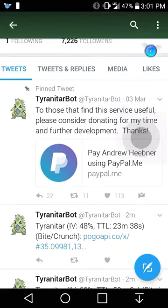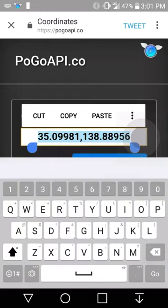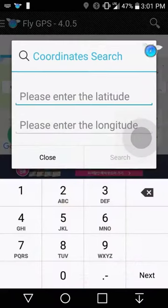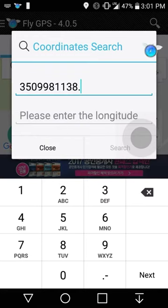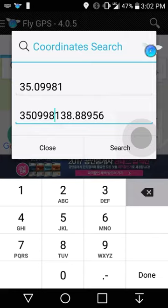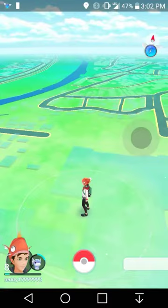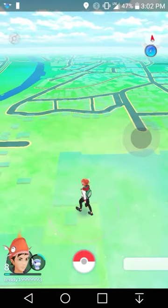As you guys can see — is that a Tyranitar? Yeah, look! A Tyranitar was just tweeted with IV 048 and it was tweeted two minutes ago, so that means this Tyranitar should be here. I'm going to teleport to it but I am not going to catch it. I'll copy these coordinates and go to my FlyGPS, paste the coordinates. I think it's 138 — yes, 138. It's at 35 — let's paste the coordinates and search.